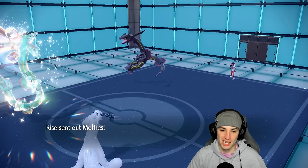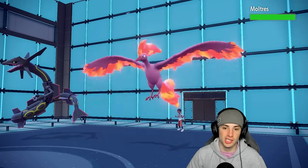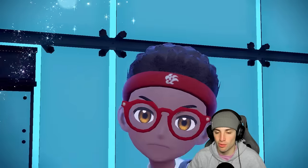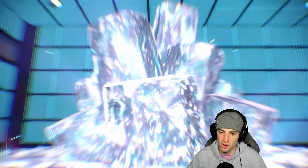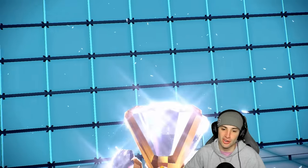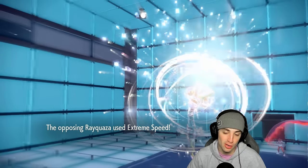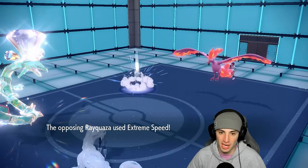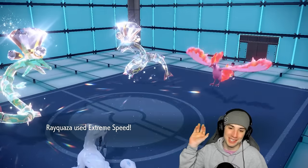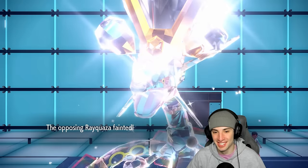They're Terastallizing their Rayquaza — into what typing? Ghost? Normal as well. So double Normal — you might be going for Extreme Speeds but you're not plus four like my Rayquaza. My Rayquaza might actually be faster. Nope, their Rayquaza is faster — Extreme Speed's gonna fly. We should soak it fine. Bye bye to their Rayquaza — plus four, with Shen Pao, get out of my face. This combo is just ridiculous, the first two matches have been absolutely absurd.